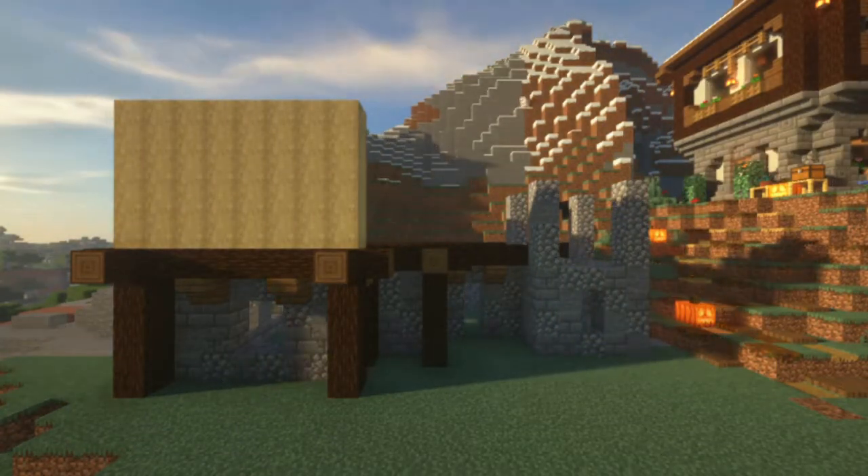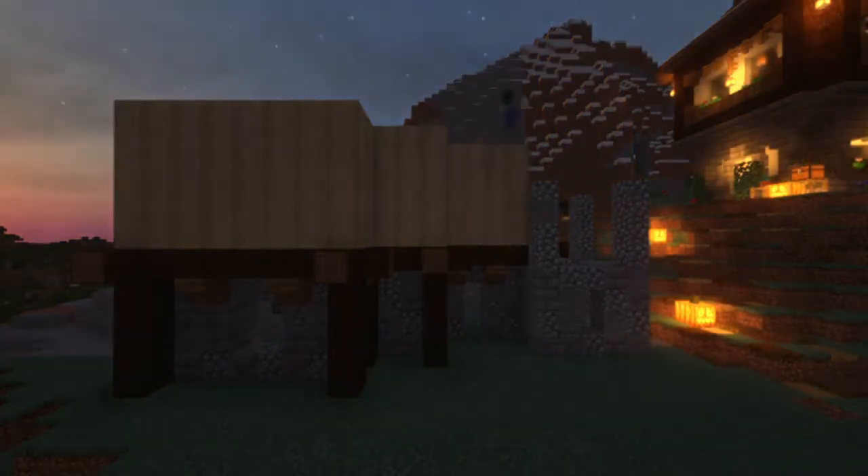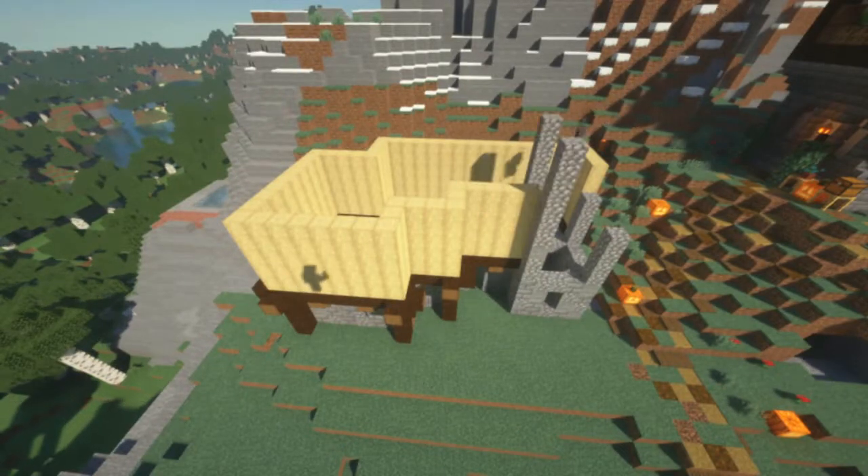Now we're just filling in the walls with some strict birch wood. I like the texture and the color of this — I think it makes it all look just a little more rustic.